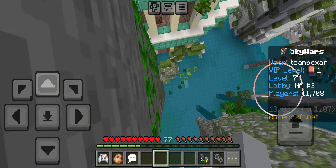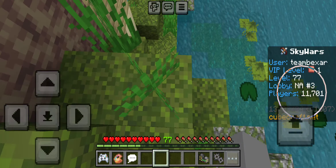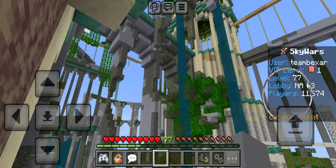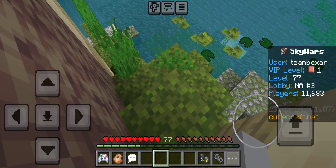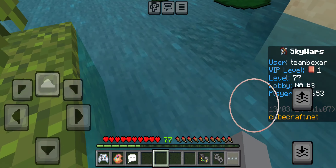Have any of you noticed how it takes three attempts to load a crossbow sometimes? Or more. It's fantastic — you lose every time. Just, I'm going to load a crossbow. Minecraft says no. That's violence — you're doing that to shoot someone, how dare you?